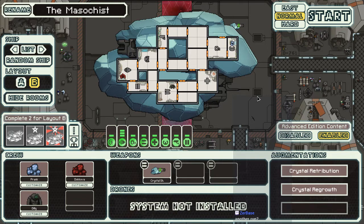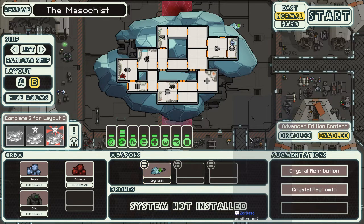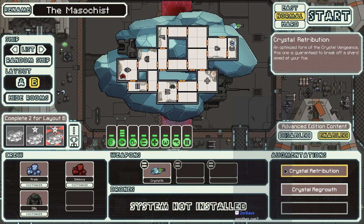It starts with shields, but crummy shields. It starts with a single shot crystal thingy so it can at least do some plinking damage. But the augments is where it all comes together. First of all we have Crystal Retribution — an optimized form of Crystal Vengeance, guaranteed to break off a shard. And then Crystal Regrowth: special crystals grow to patch up the hull, utilizing debris unfit for regular scrap — basically a scrap arm that does not take away scrap.